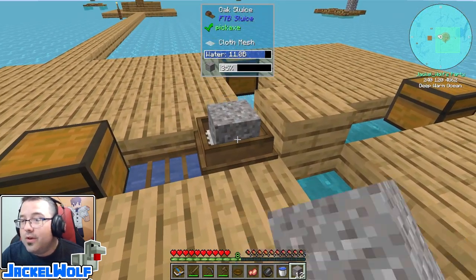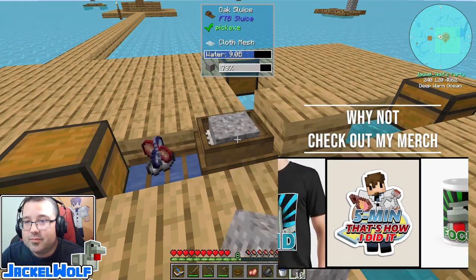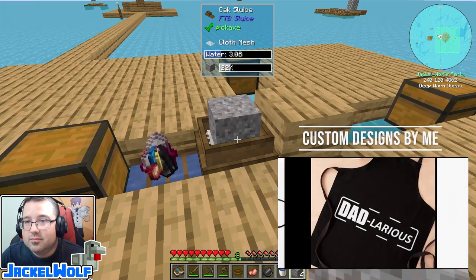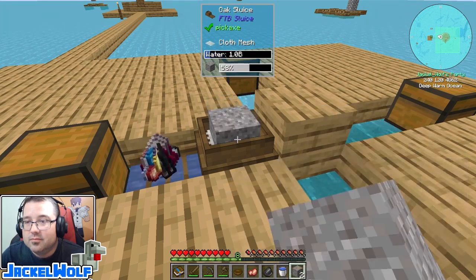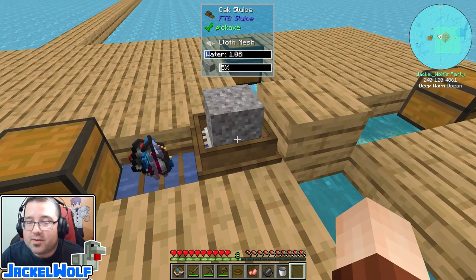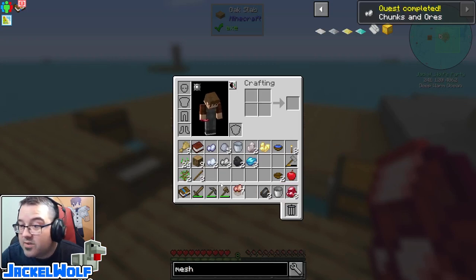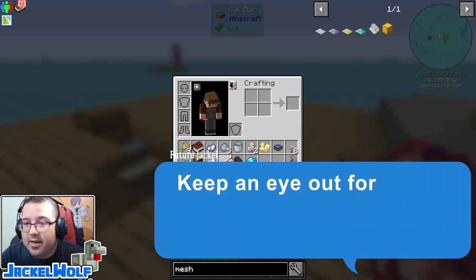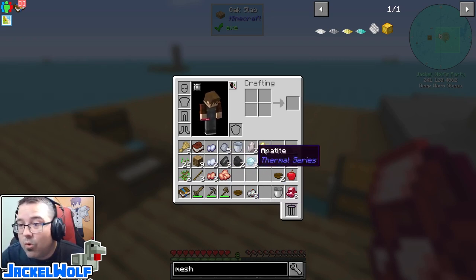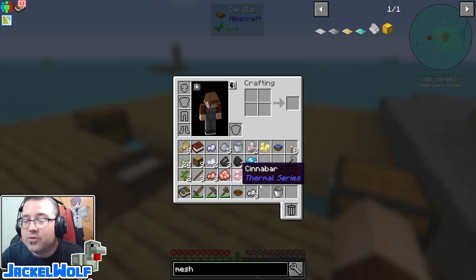Right now it's not automated so we just sit here and let it all run through the sluice. That's 15 pieces of gravel we've run through there. Once done we go pick up all our stuff - we got seven pieces of copper, three iron chunks (iron was what I was really looking for for next episode), some flint, coal, apatite, sulfur, nitre, clay balls, tin, aluminum chunks, and cinnabar as well. Depending on what you're looking for, you'll be sifting different things through different meshes for your best output.